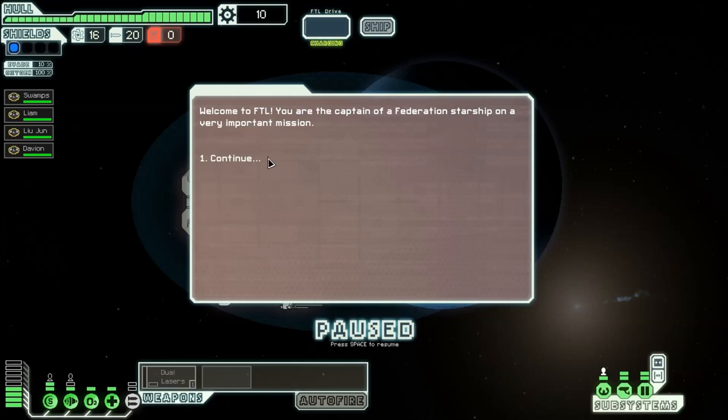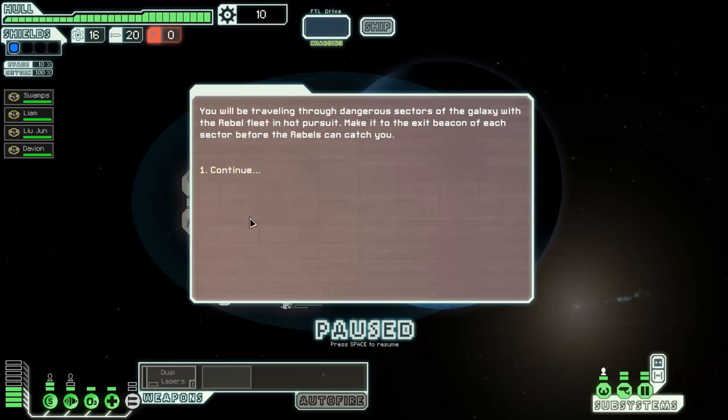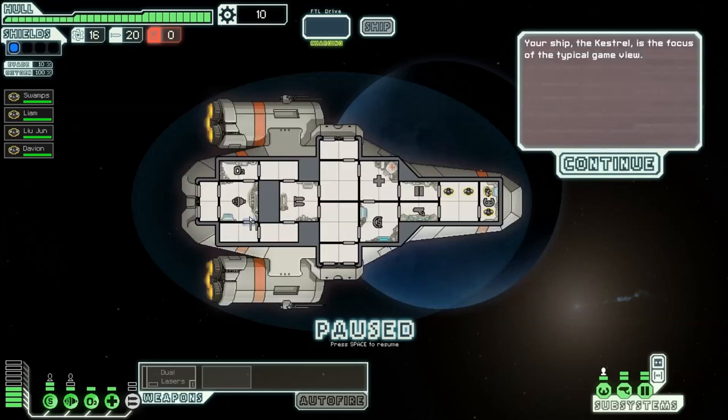We are the captain of a Federation starship on a very important mission. That sounds like Star Trek already. The Federation is currently being torn apart by vicious rebels. Your ship is carrying data vital to the defense of the Federation. You'll be traveling through dangerous sectors of the galaxy with the Rebel fleet in hot pursuit. Make it to the exit beacon of each sector before the Rebels can catch you.